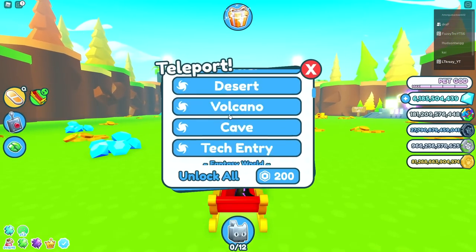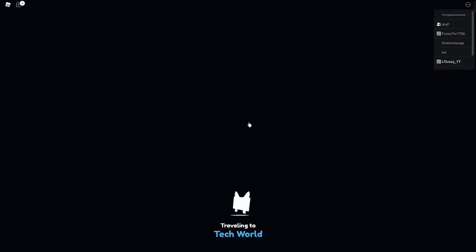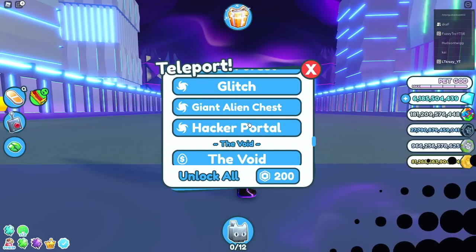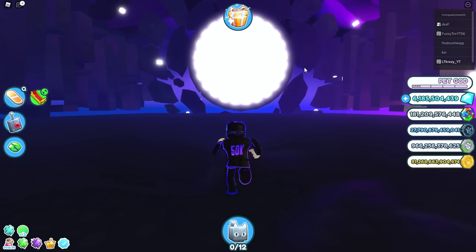What you're going to want to do is teleport to the hacker portal if you have it unlocked — it is in the tech world. If you do not have this area unlocked, you do need it, because in order to reach this hardcore mode you have to enter the void.